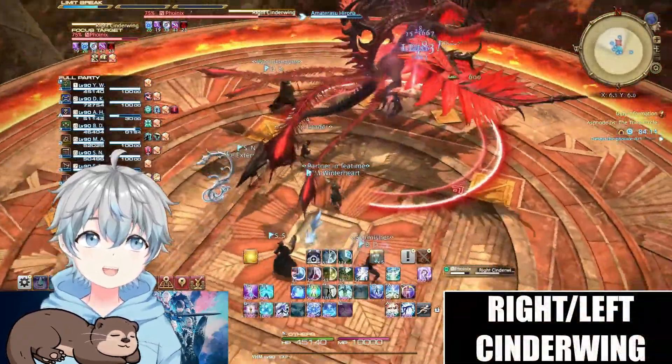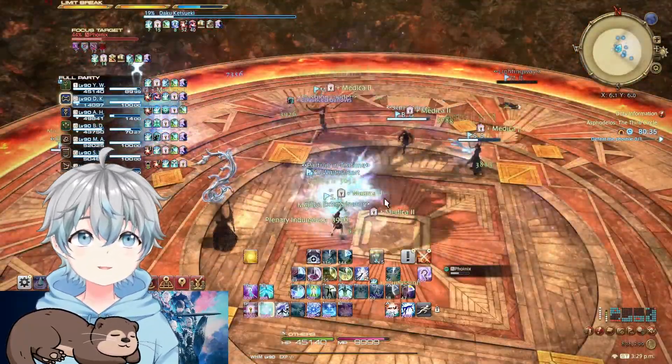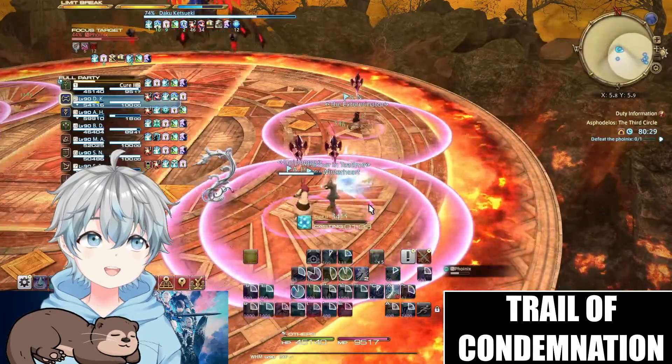Right's in the Wing or Left's in the Wing will cleave the right or left of the boss for a 180-degree cleave respectively. The boss will then fly up and reappear at the side of the arena to cast a line AoE in front of him.